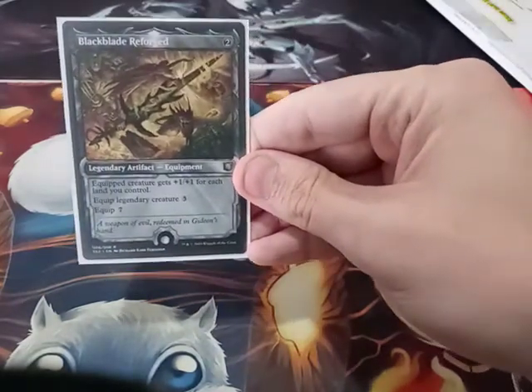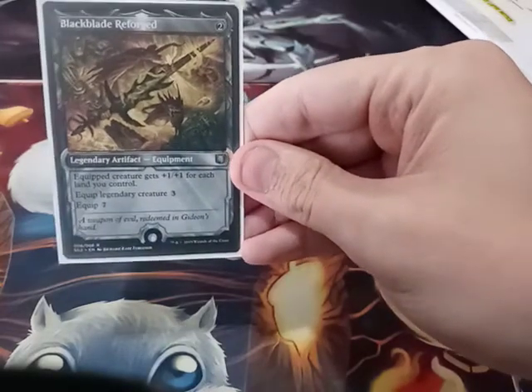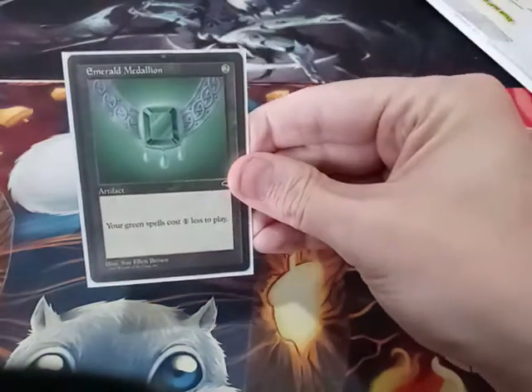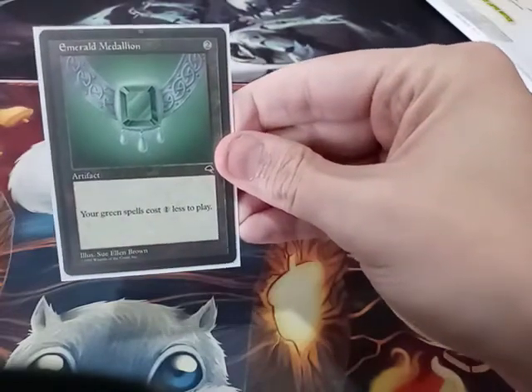Black Blade Reforged — equipped creature gets +1/+1 for each land I control. Emerald Medallion — my green spells cost 1 generic less to play.